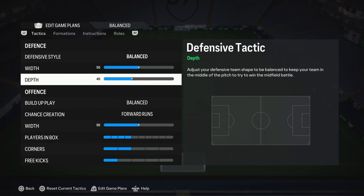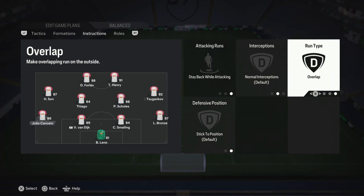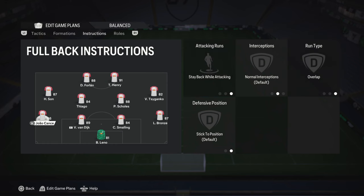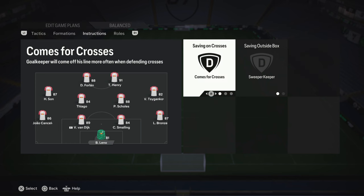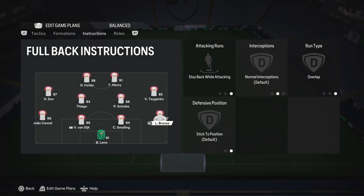In the player instructions section: for both fullbacks, I instruct them to 'Stay Back While Attacking' with overlap. The reason is pace — once the opponent gets in behind, it's hard to recover. For the goalkeeper, I set him on 'Come for Crosses' and 'Sweeper Keeper' because crosses are overpowered this season.